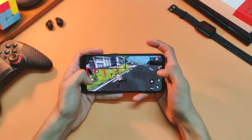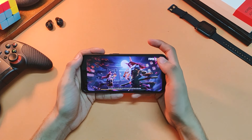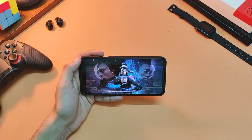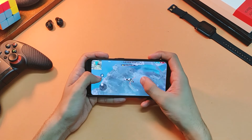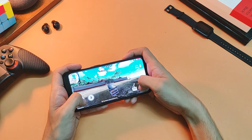Now let's move on to Free Fire. The main concern from you guys was disconnection issues while playing on mobile data, so let's see if that happens on my device too. Starting the game with default settings — since it's not very graphics-intensive, I see no issues at all in rendering. The game is running smoothly with no dropped frames.